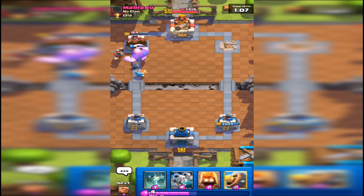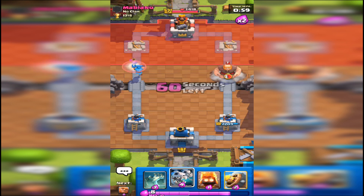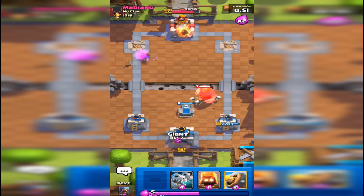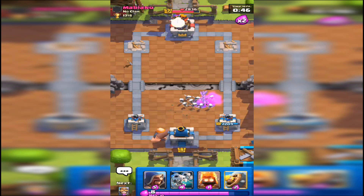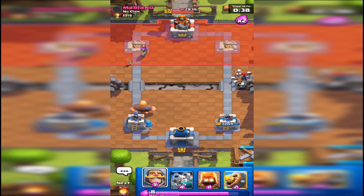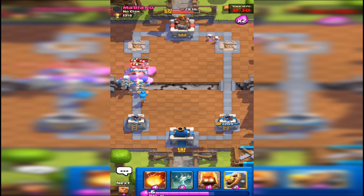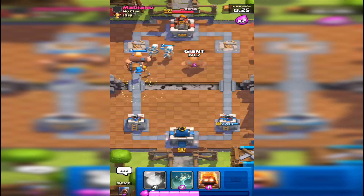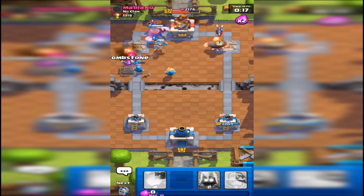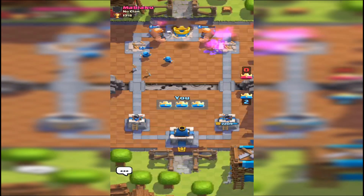The giant's biggest weakness is swarm units. Tombstone there — deal with their giant, start my own giant push. Tombstone is perfect defense against a giant. I'll play down that knight. That has got to be the dumbest mini pekka play I've ever seen — he literally played it right on top of the one thing the mini pekka is weak to. Let's go all-out push, double giant, double wizard — he ain't gonna have a chance. And just like that, I've solidified myself in Arena 5.